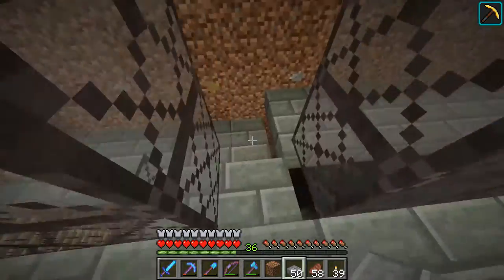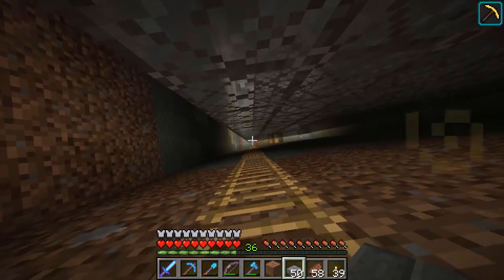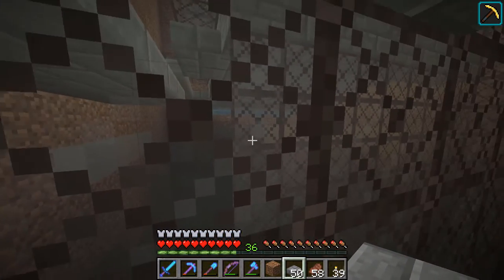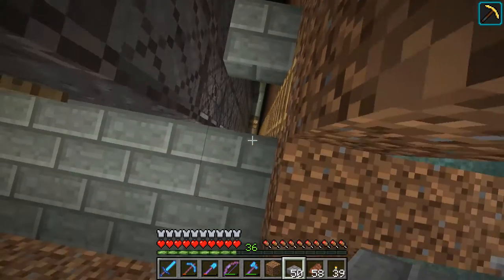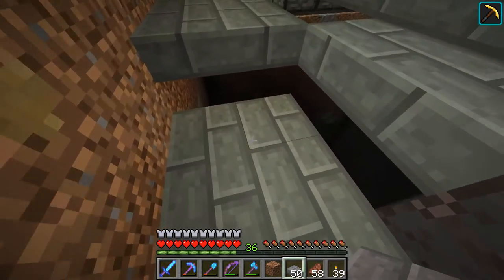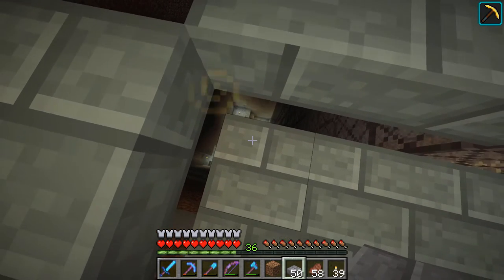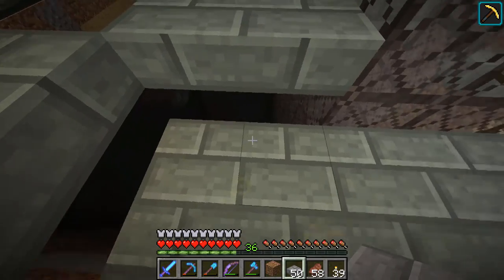Off camera I did say I was going to dig out the drop chute, and I've done that. I've got all the way under this witch farm dug out. We did have a little bit of a ravine situation — it's a very nice ravine actually. It goes down to about level 28 to 30. But I've closed off the walls so we don't get interruptions.